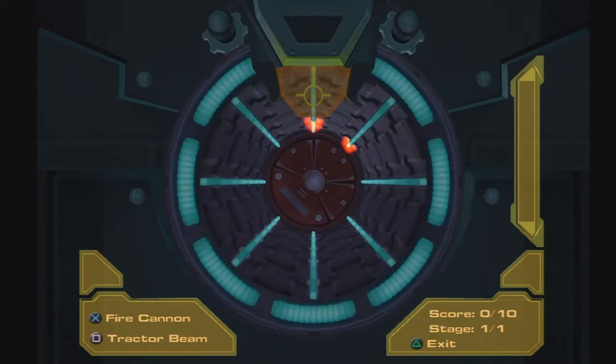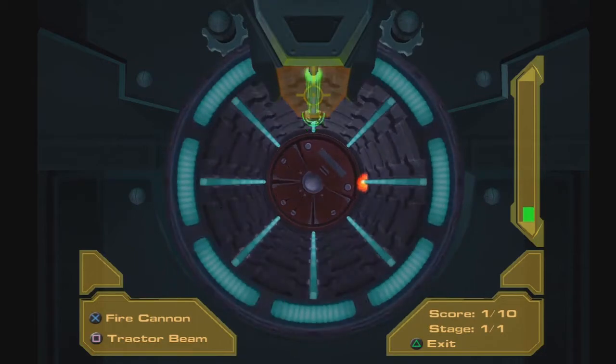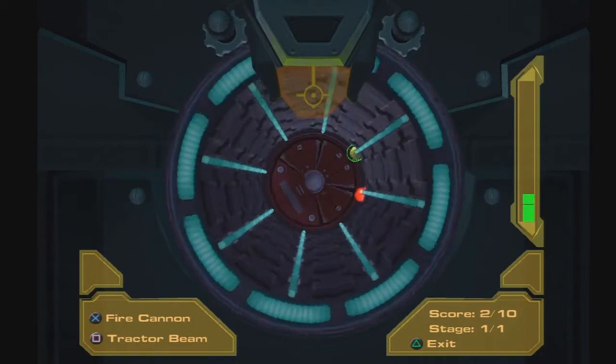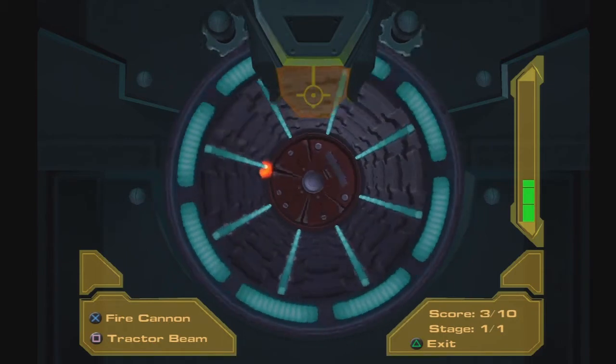The blue defenses are indestructible. So all we have to do is collect the green ones, just like this. It's pretty simple honestly, guys.